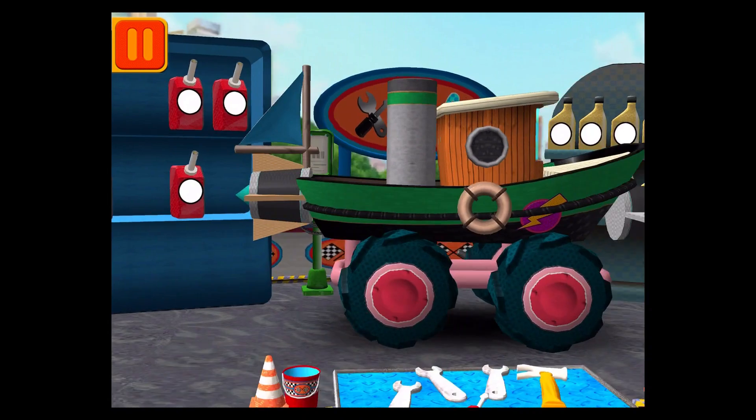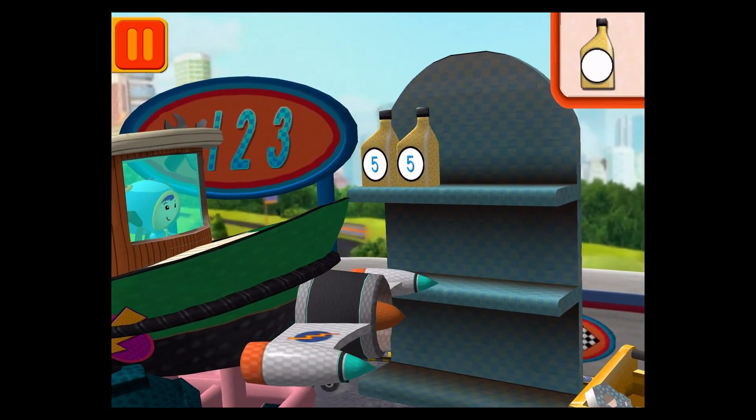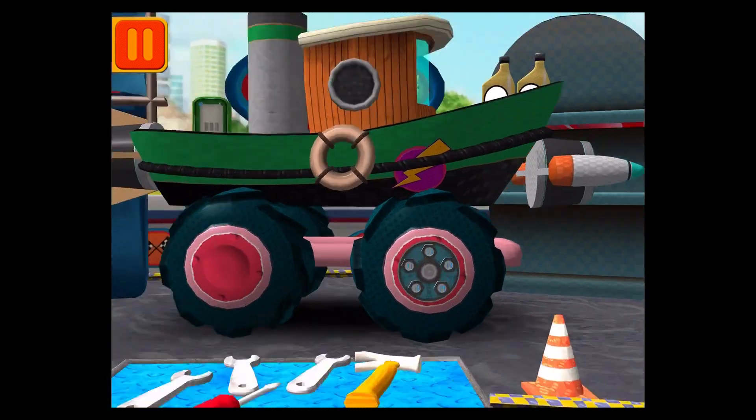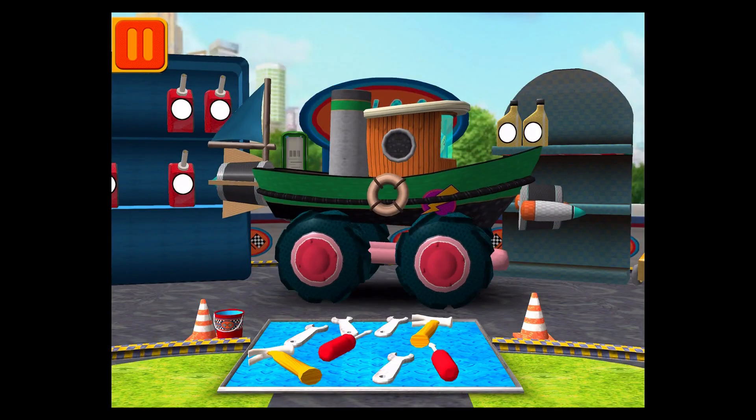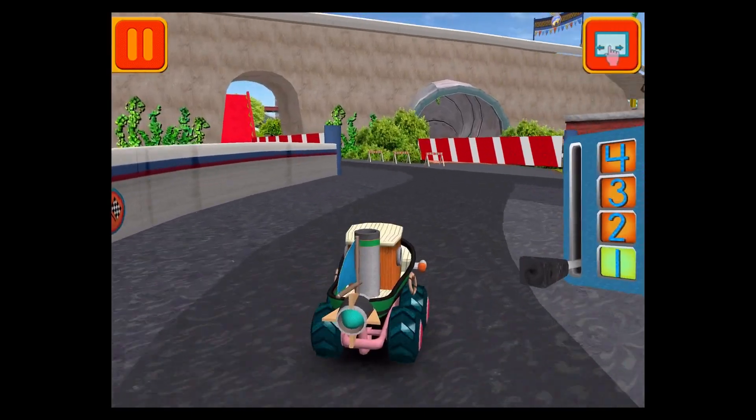Good! Next! Each can has five units of oil — let's count them by fives! Five! Ten! Good! Next! We need a big lug nut. Tap on the lug nut that has the largest number. Woohoo! Great! We're going to need to get back to the track.